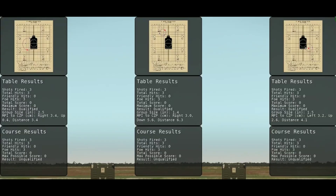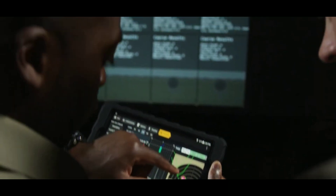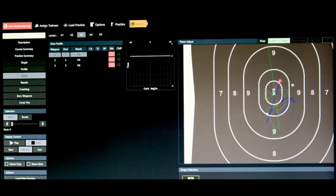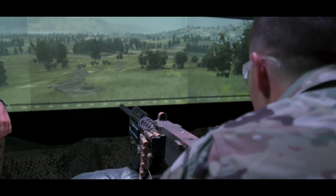High-definition graphics. The FATS-100 MIL features high-definition graphics that create a realistic and immersive training experience. This can help trainees to better understand the challenges they may face in real-world situations.